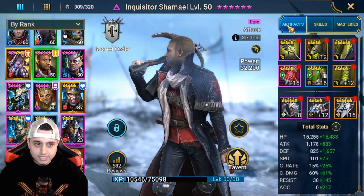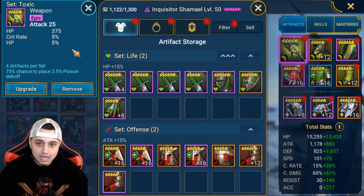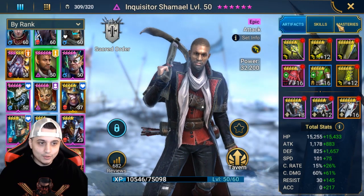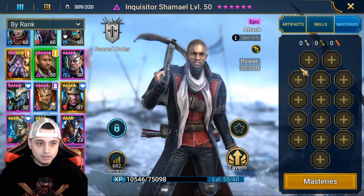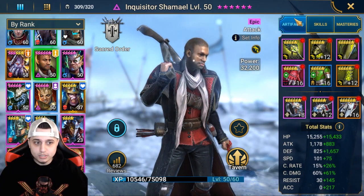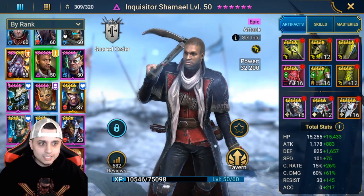What I've done today is maxed up a second Inquisitor Shamael and put him in some trash gear — I haven't even rolled it up. Look at the weapon, look at the shield — 12 speed boots, 8 on the ring. I've not booked him, I've not mastered him. I just want to see how amazing this champion is if you just pull him and put him into your Hydra Boss team. So let's get into the run.